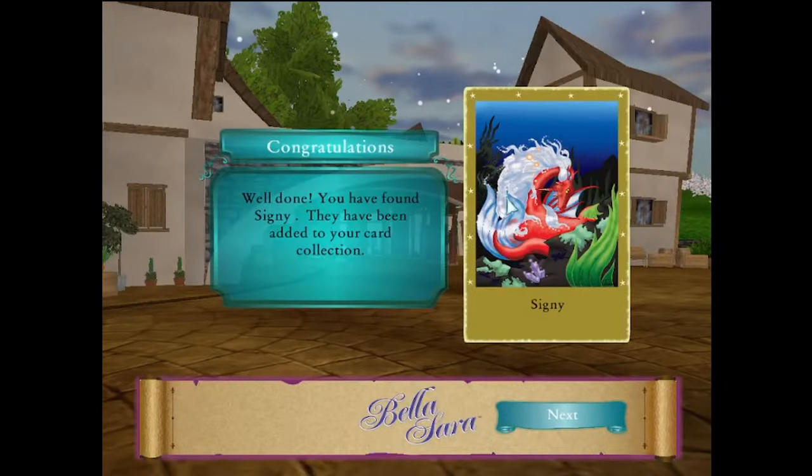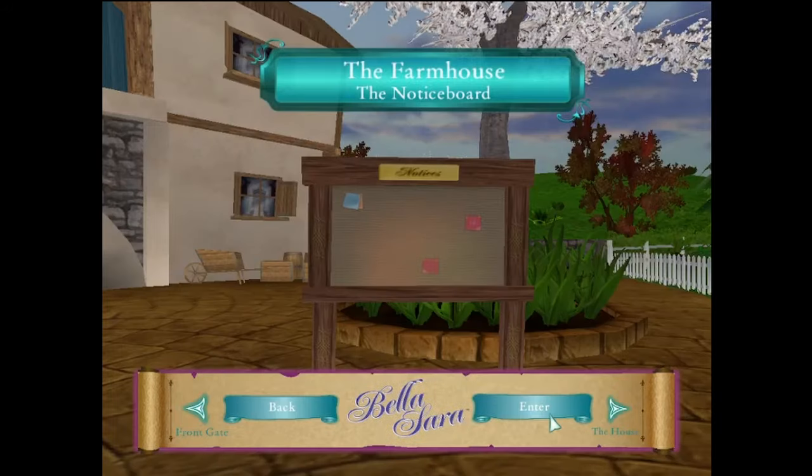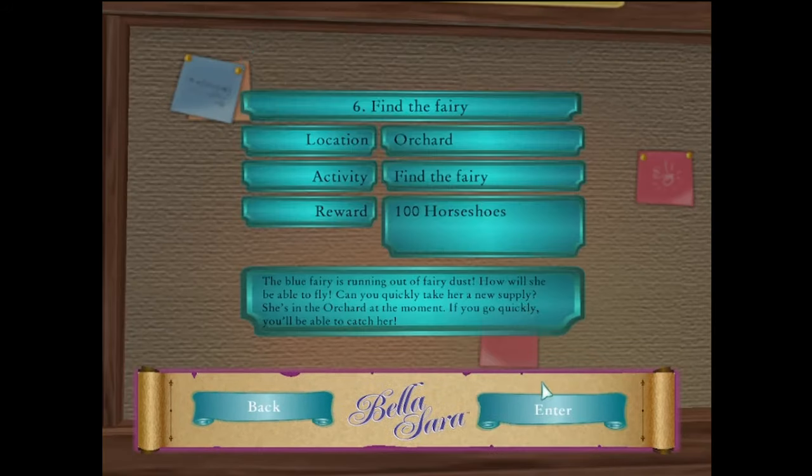I had Cygni! Finally, another card I've had. A halter. There's a fairy in the orchard — is that what that thing is? Is that a fairy?